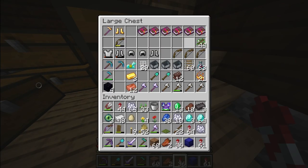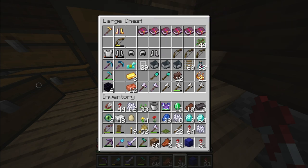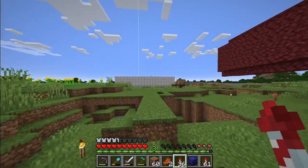This is my valuables chest. These are a lot of my enchanted books. Got my ominous potions from my ominous bottle farm, which is a ways away.